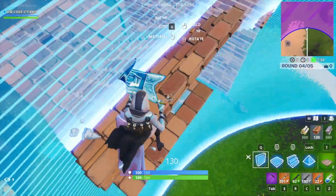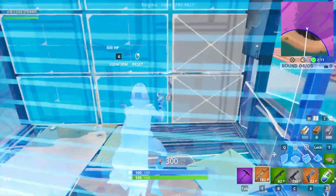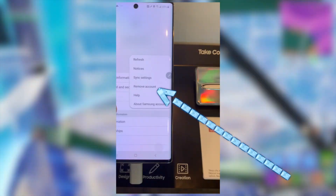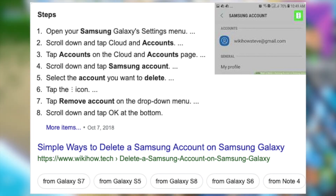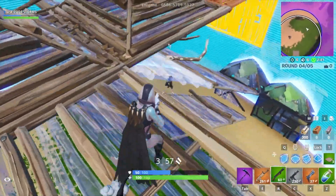More importantly, regarding your Fortnite account and your credit card information, simply go into Settings on the demo phone, search for accounts, click Accounts and Backups, and then click Accounts. Here you should see your Samsung account along with any other accounts you logged into during the process. Keep in mind your credit card information is connected to your Samsung account, not the phone. Click the account you want to log out of, click the three dots, then click Remove Account, click Remove, and enter your password.